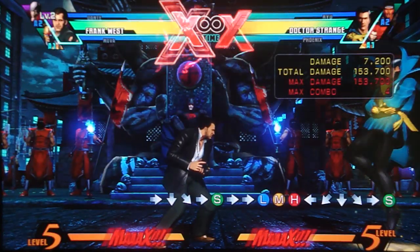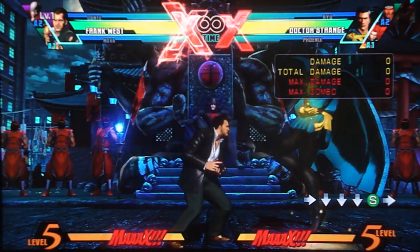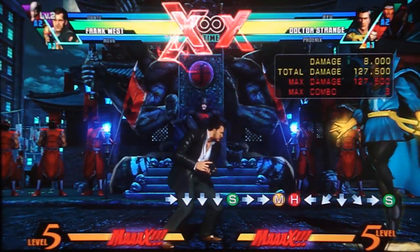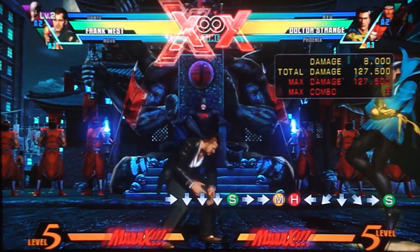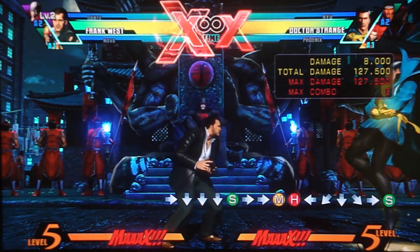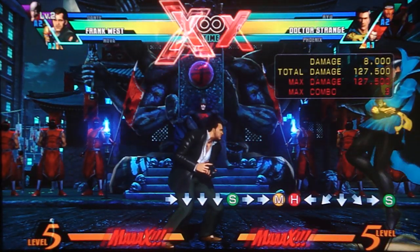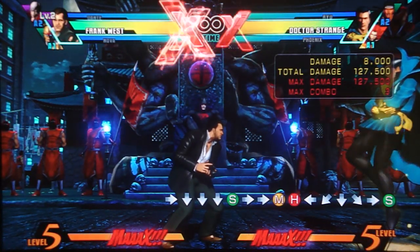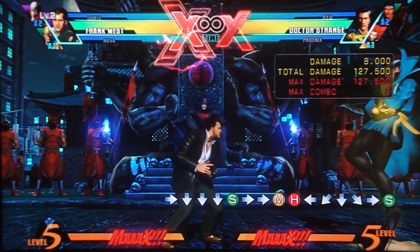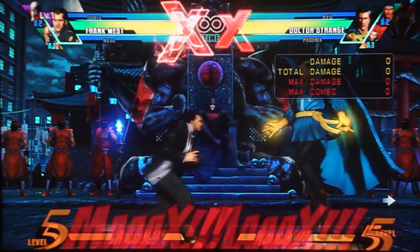He also has a way to double the amount of experience points he gets per camera shot — by doing his down-down-S move. He takes a drink, the camera flashes, and it doubles the XP. However, eventually he throws up, and he's very vulnerable during that — very easy to punish. There are gimmicks upon gimmicks to level him up that don't require that move at all, so you really shouldn't use it.